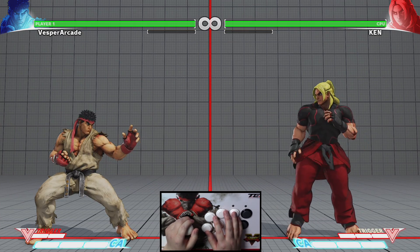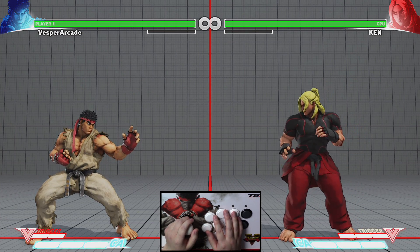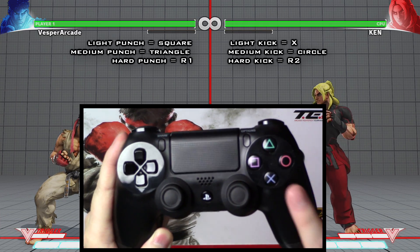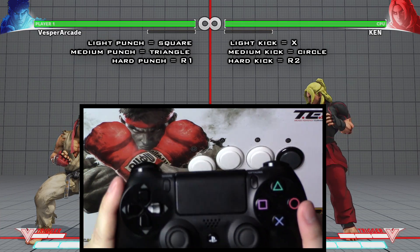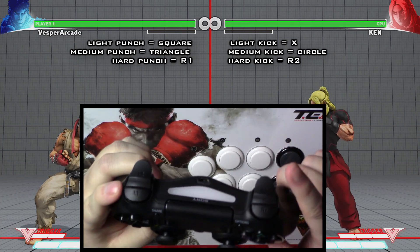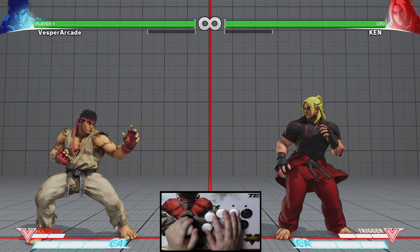Let me quickly go over the default buttons on the PS4 controller. On the PS4 controller, light punch is Square, medium punch is Triangle, hard punch is R1, light kick is X, medium kick is Circle, and hard kick is R2.